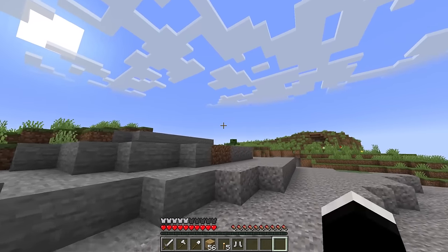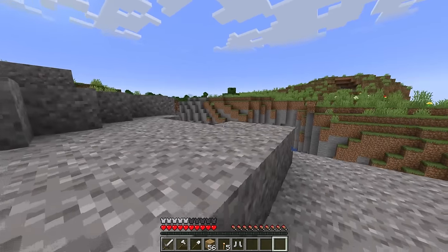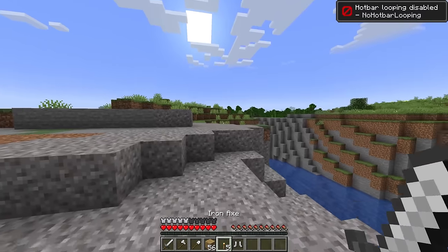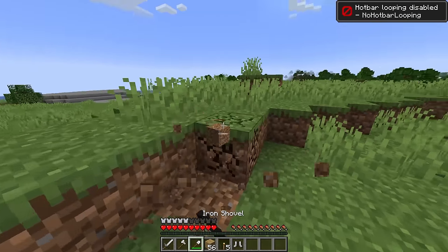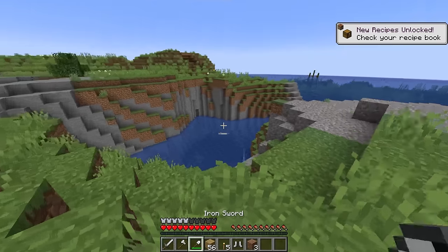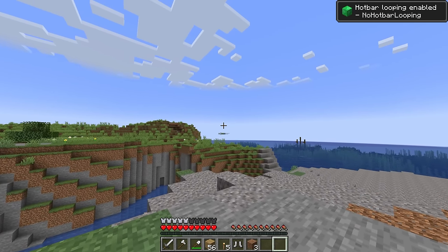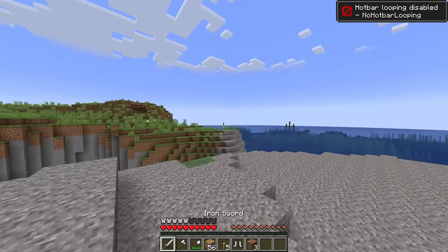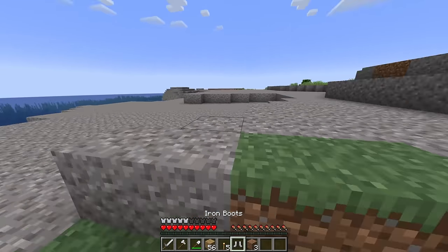The next mod I'll be showing you is yet another simple mod, but something many of you may wish to have installed — and this is No Hotbar Looping. All this mod does is make it so when you scroll to the end of your hotbar, it's going to stop; it's not going to roll over to the other side. So in order to get back to the other side of the hotbar, you have to scroll the other direction. Honestly, this is probably something some people would love to have installed, and others don't really care about. But I think it's a nice little feature and worth showcasing. You can also toggle this off whenever you'd like.